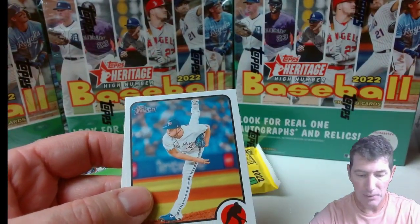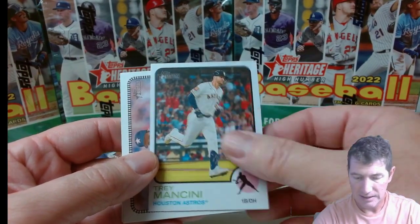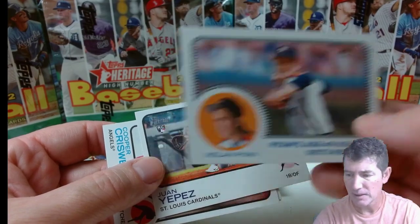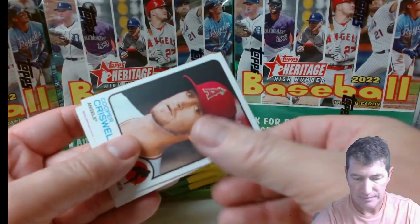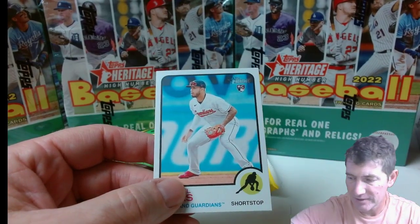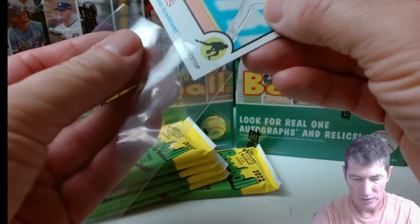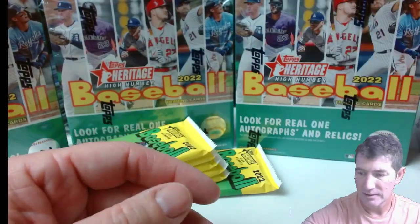I hit on pretty much everybody else, all the major players — the Julio, I got two Kwans. Mancini. Nolan Ryan — I think that goes for $4.99, something like that, and that's going to come down because I pulled one of those from the Megas. Pez. Criswell — didn't see him at all last year, I don't know what he contributed. Gabe Arias — that one looks pretty good, centered up real nice. Too bad that's not a variation. I don't even know if he's going to be on the squad next year — they signed Josh Bell.